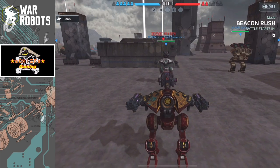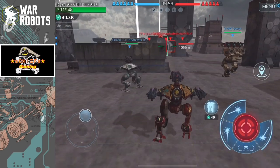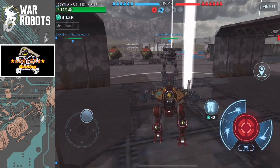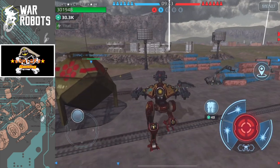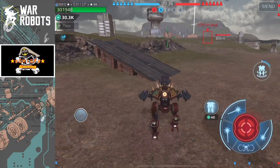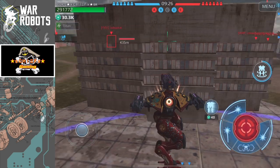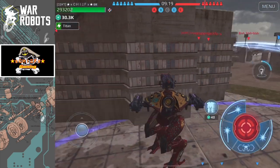Okay, here we are on game number one on Springfield. Starting off with my beacon runner, I'm going to try and cap our home beacon and see if I can make it over to the usually contested center beacon. Looks like I have a teammate already headed to center. The red team is not actually pushing for the center beacon, so as long as we get our other side beacon on the dam, we should end up with at least a three-beacon lead.